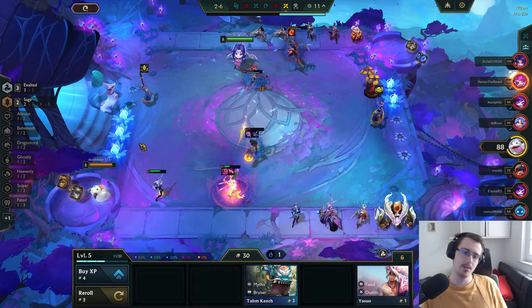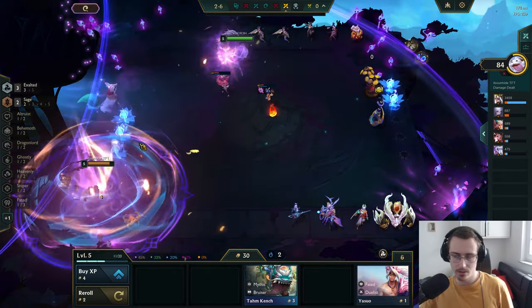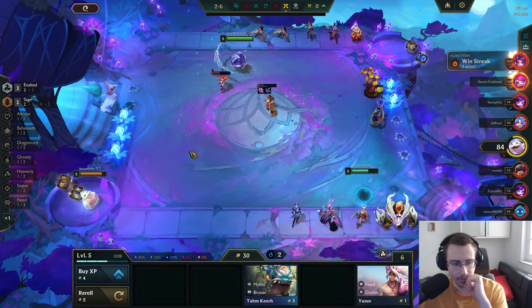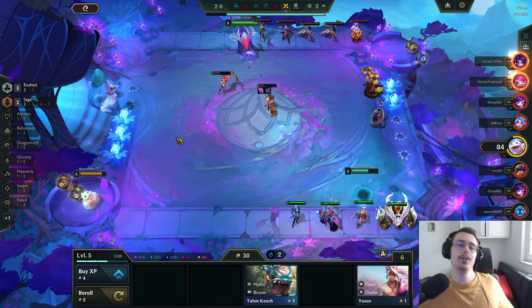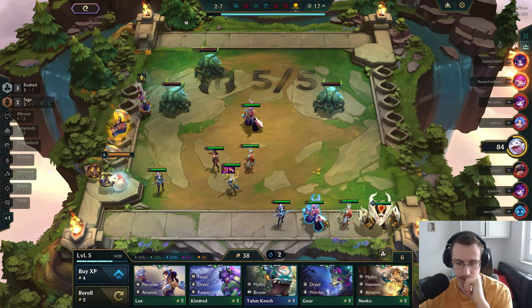We're kind of doing it — very close to beating this dude. Not quite though. There we go — 84 HP at the end of stage two is actually really good. 30 gold, level five — not too bad.